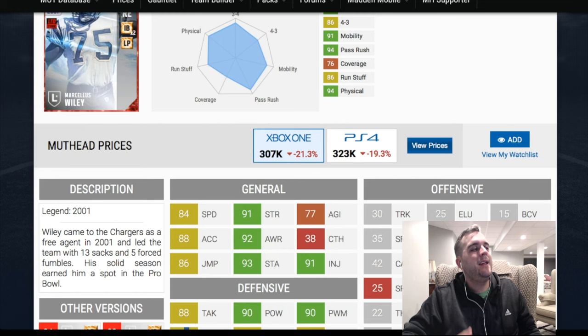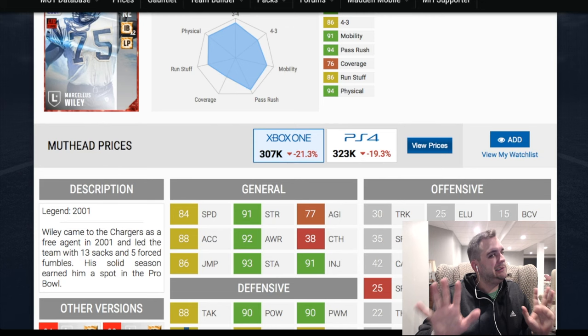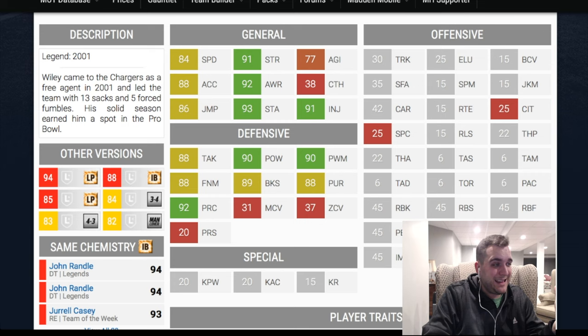He becomes an every-down player that does everything really well in terms of rushing the passer. You're going to get a good animation every time with both the 90 finesse and power move. So if you're going to stack him, I think good decision. If not, maybe stay away from this Wiley. What really concerns me is the man coverage and zone coverage ratings — those are so low that you just can't drop him into coverage. He can't do anything other than rush the quarterback or stop the run, and his tackle is really low too. Keep that in mind when you're going after this Wiley.